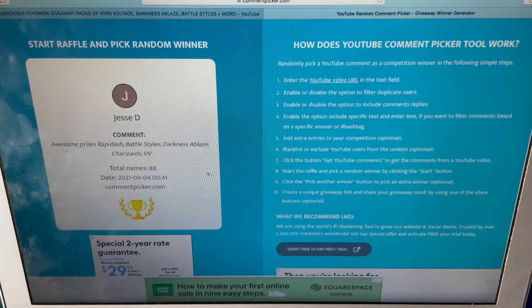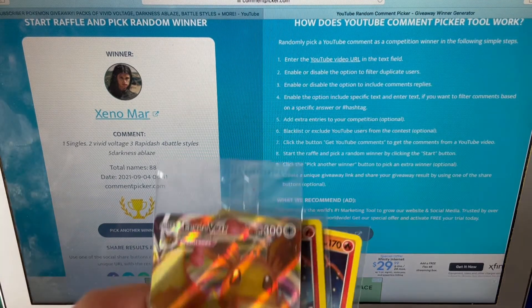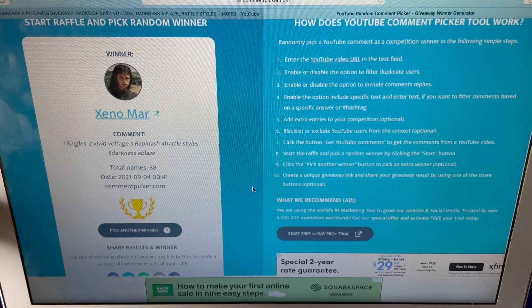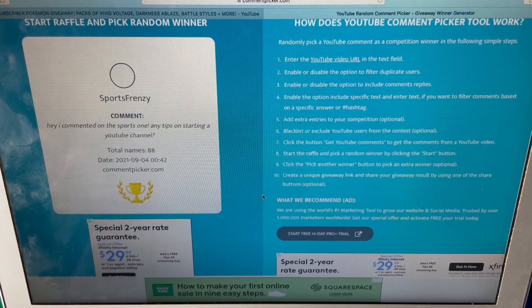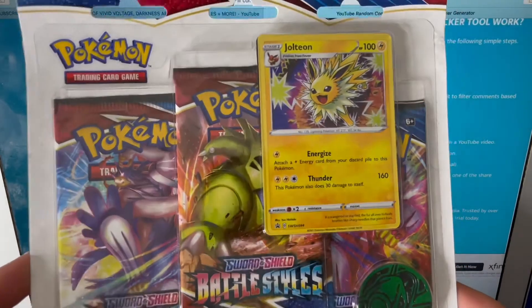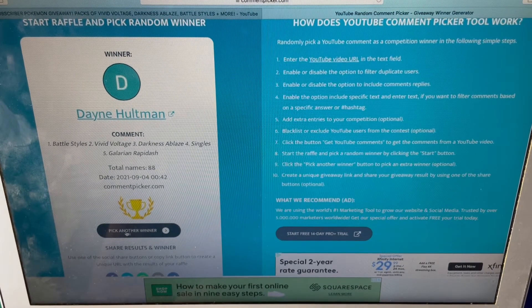Good luck everybody! Our first winner is Xeno Mar — first prize, they pick singles. Congratulations Xeno, you're getting the Eevee V-MAX still in its original packaging from the Shining Fates promo ETB boxes, and the two Charizards from Vivid Voltage, one being the reverse foil. Congratulations! Our second winner is Dane Holtman — he said Battle Styles. I believe Dane won a giveaway already! He gets the three-blister pack Jolteon promo with the coin. Congratulations Dane!